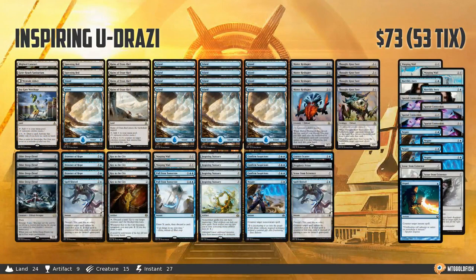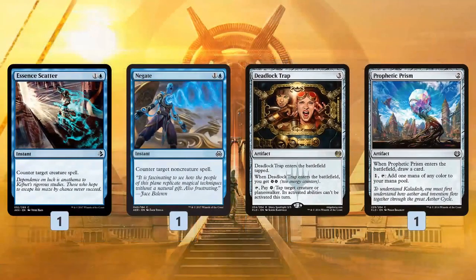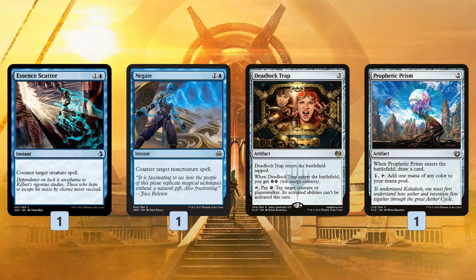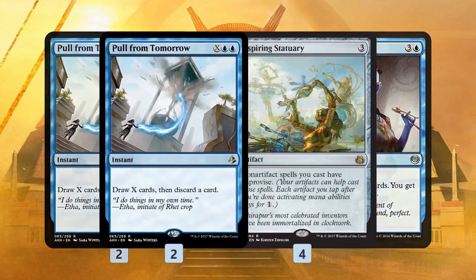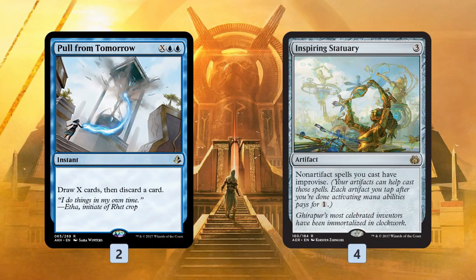And finally, last but not least, we have Inspiring Statuary Eldrazi — the last standard budget magic deck before Amonkhet came out — and here, very slight changes as well. A lot of the recent decks are based on mechanics that just aren't supported in Amonkhet, and with this deck it's big colorless things. Anyway, we get an Essence Scatter and a Negate over a Deadlock Trap and Prophetic Prism. Essence Scatter is a good counter in the early game against all the creature-heavy decks. Negate is also super helpful in fighting Aetherworks Marvel, which is getting more popular. And Pull From Tomorrow is over Glimmer of Genius — stop me if you've heard this one before. I think Pull From Tomorrow is absurdly powerful; I think it might be the best card in Standard. It's really close to Sphinx's Revelation, and it's super sweet in this deck specifically because we have four Inspiring Statuary, so we can tap all of our random artifacts to help pay the X cost and cast even bigger. Once you cast Pull From Tomorrow for 6, 7, or 8 mana, it's just so hard to lose the game.